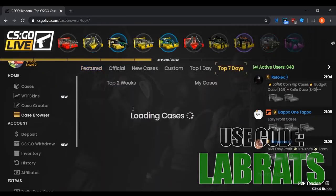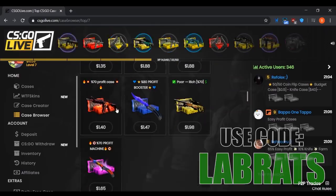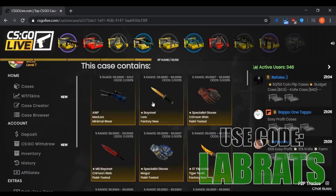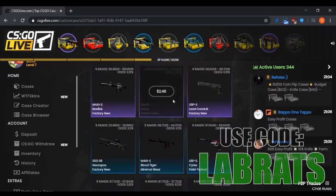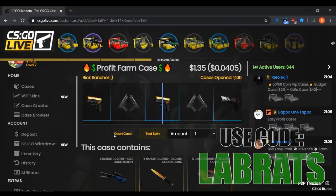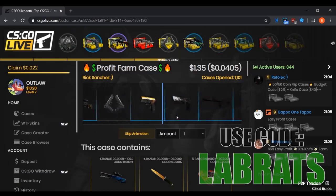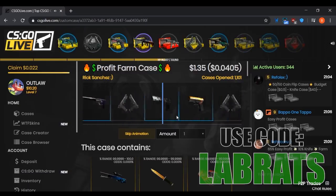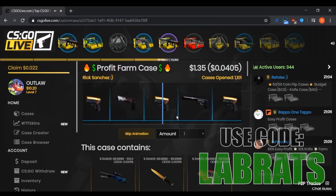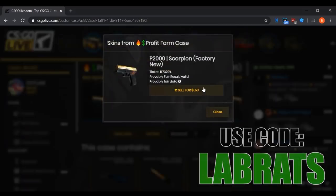Let's go back to the case browser Top Seven Days and open one more before making our own. Some of these titles get a little clickbait, but let's try one out. This one seems to offer the same kind of thing — we open it hoping to avoid those 30% bad dual berettas. And nice — we actually got a skin worth more than the case cost, $1.50. Not bad.